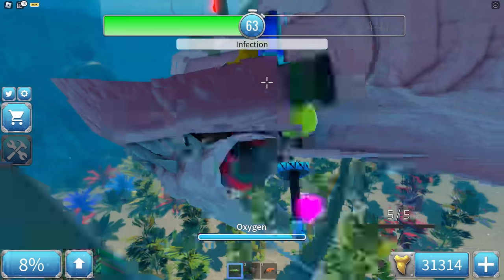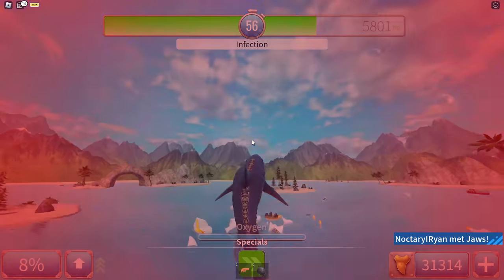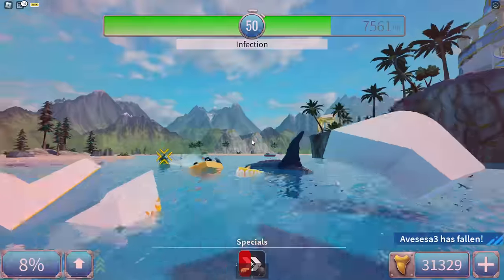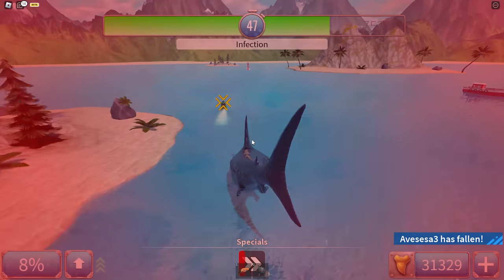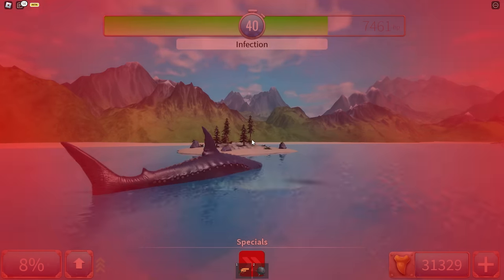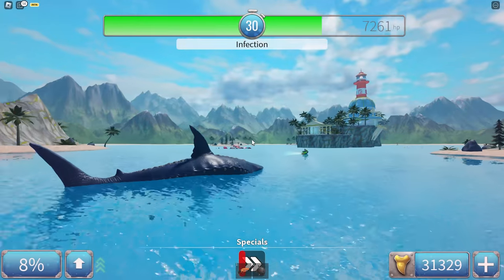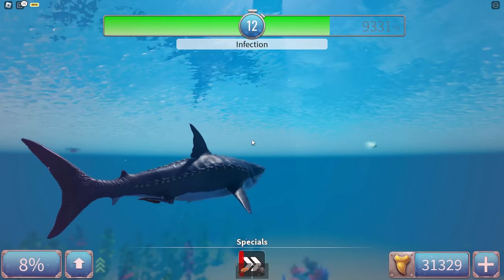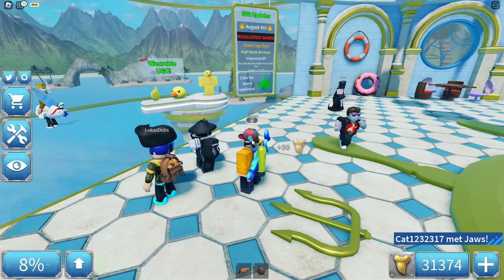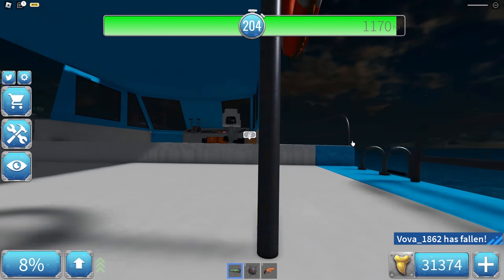Finally! Now I have the Megalodon — oh my god, this thing is huge, this thing is massive! I think it has 2,000-plus health, which is a lot. The animation is amazing. The reason it's sometimes faster than the Mako is because this shark's boost is 20% better than other sharks, so it's very fast when boosting and jumps really high. Alright, I'm tired of this noob server.